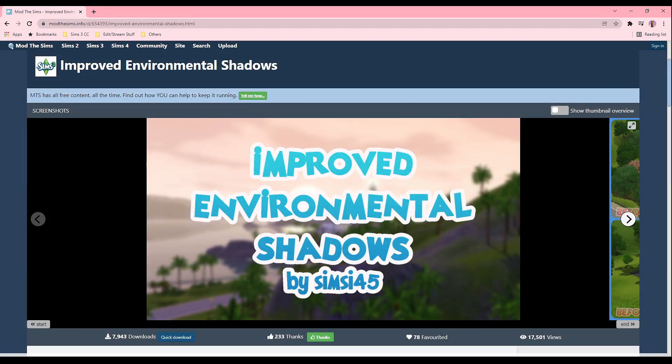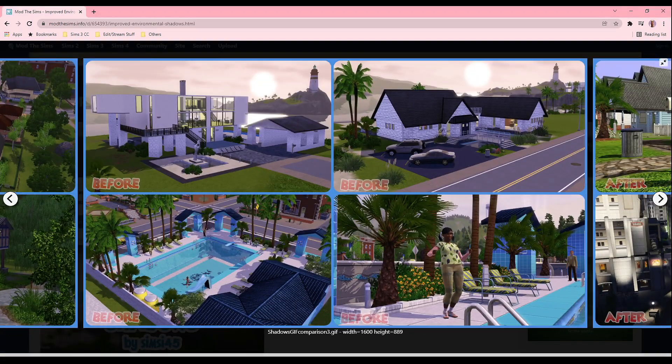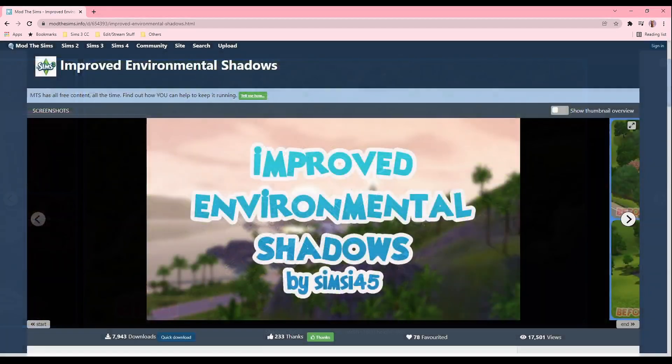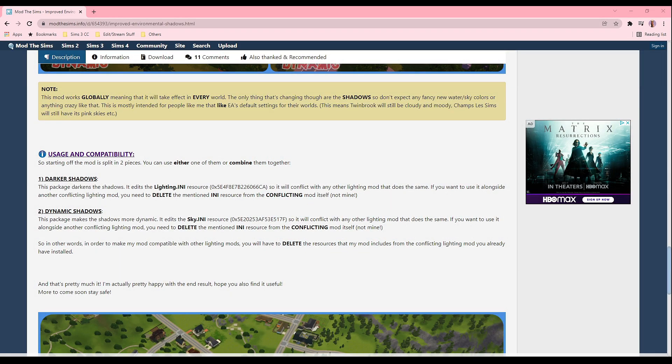Last but not least, this mod is called Improved Environmental Shadows created by SimC45. This mod enhances the graphics so well — with a little bit of sharpness and darker shadows it's so realistic. You have the option to choose between darker shadows or dynamic shadows. I am currently using the dynamic shadows because the darker shadows is too dark for my liking. Just a little disclaimer: both of these files conflict with lighting mods, so make sure you read which one you're going to download and delete any resources that this mod may conflict with so it can actually work.